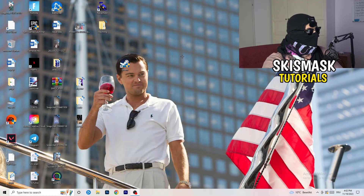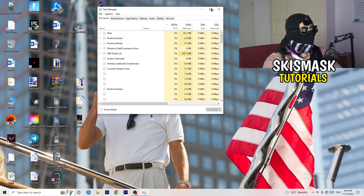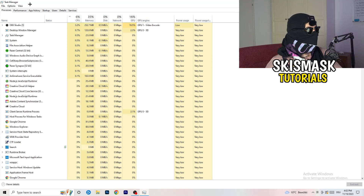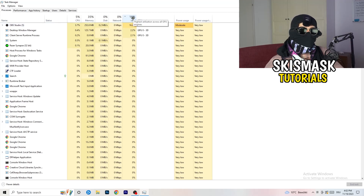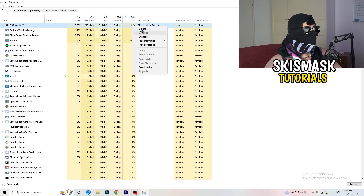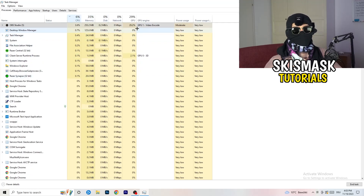Next, navigate to your taskbar, right-click it, and open Task Manager. Go to the Processes tab where you can see CPU and GPU usage. Click on GPU first and end every task running in the background that is using too much GPU and that you don't need — right-click it and click End Task. Then do the same for CPU.